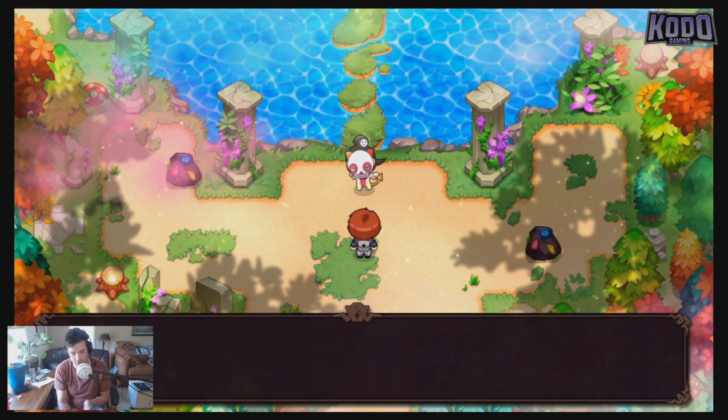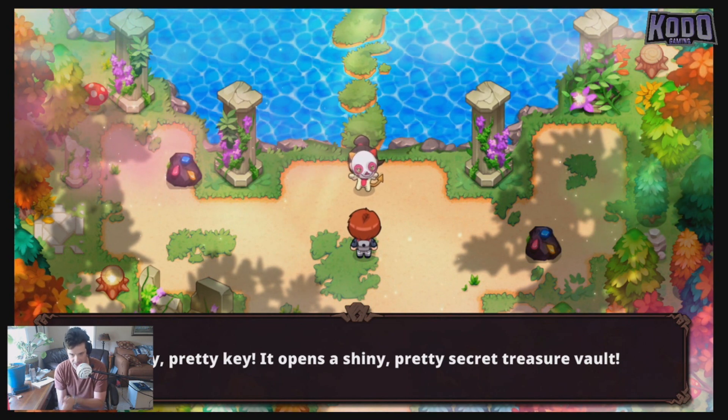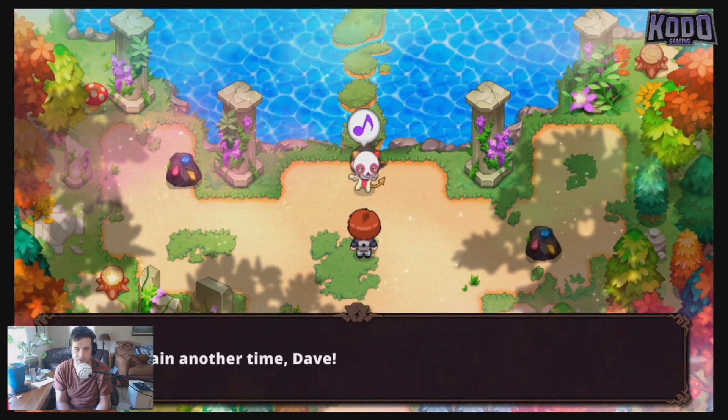So the places that she jumps to are the directions you have to head off of the main block: east, north, east, west, north. Then you'll finish out that quest and you'll get the key.